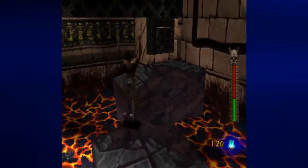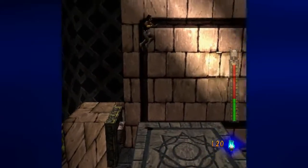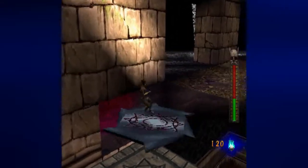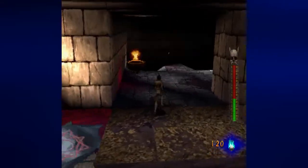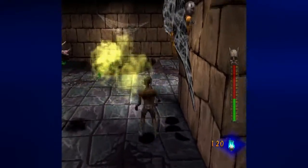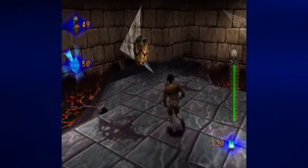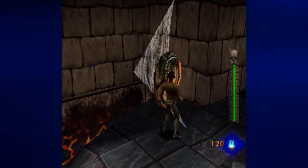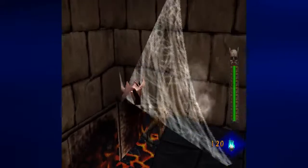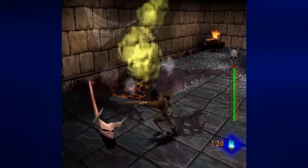Hit this switch, be ready to get up right here, because that platform is going to move. We want to get on top of that blade and onto this platform. I do want to break this with some uppercuts. The reason for that is, besides some voodoo dolls, you also get a Coogee mask — this will refill your health no matter how much you've lost, just completely.